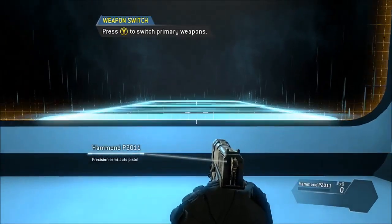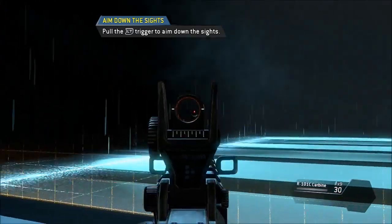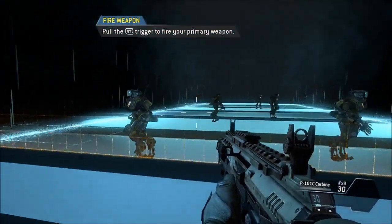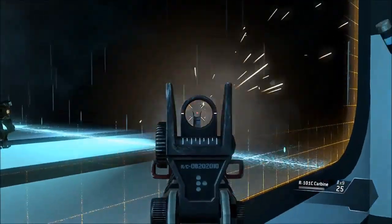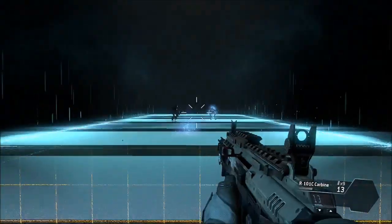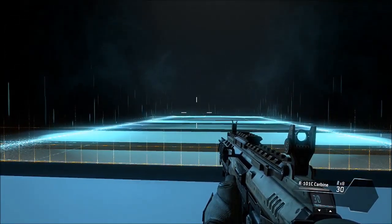Switch to your rifle. To take a more calculated shot, you can aim down the sights of your weapon. Destroy all of the targets in the shooting range. All targets eliminated without a magazine swap. Your ammunition conservation has been noted.